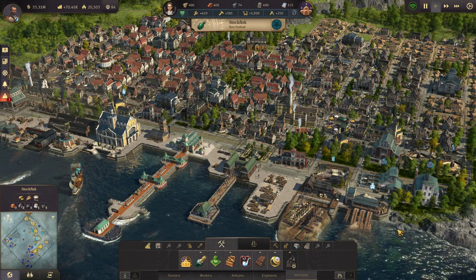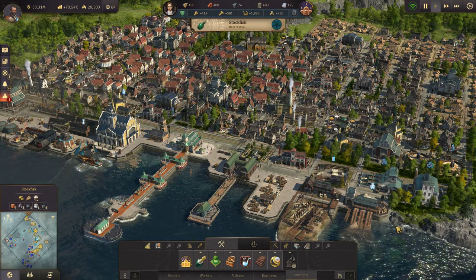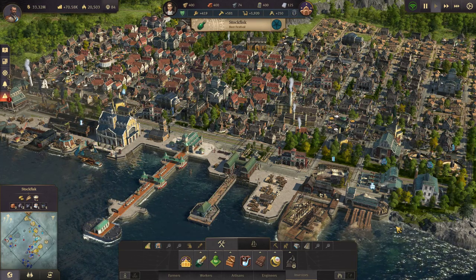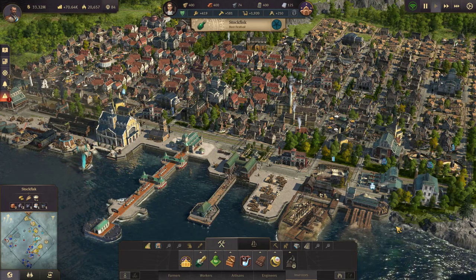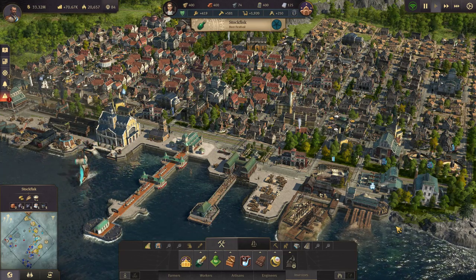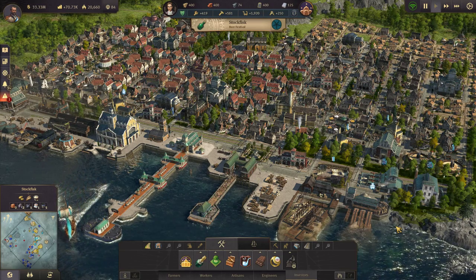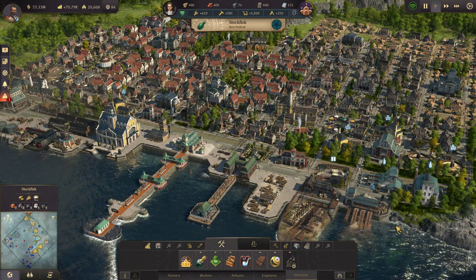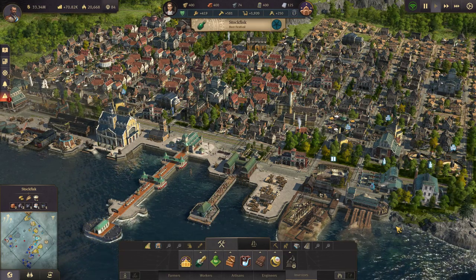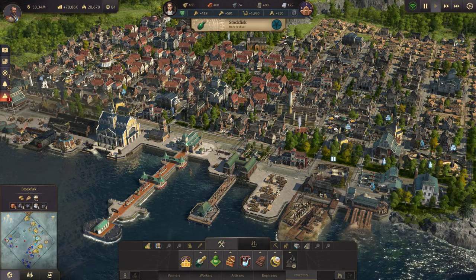I'm not going to get into specifics on how much it takes or how many residents, because that gets very complicated and can be abstract — there are a lot of hidden incomes and income modifiers based on your difficulty level. Just be aware that when you build a production chain it's going to cost you money, but you will start making that back from your citizens as you supply them with those goods.